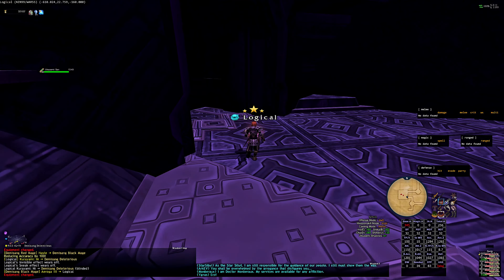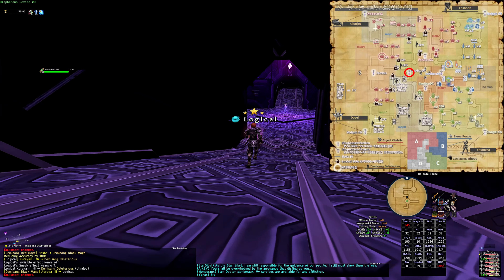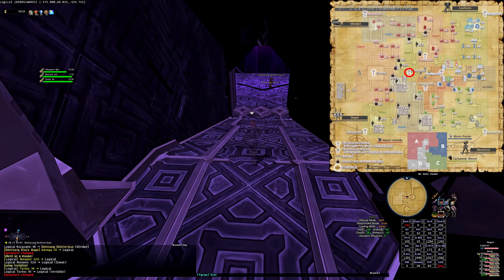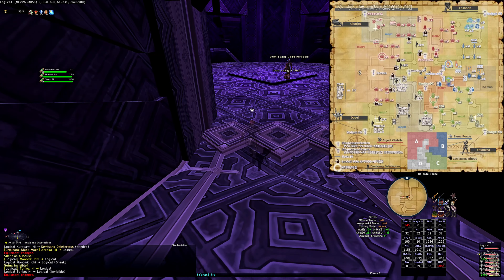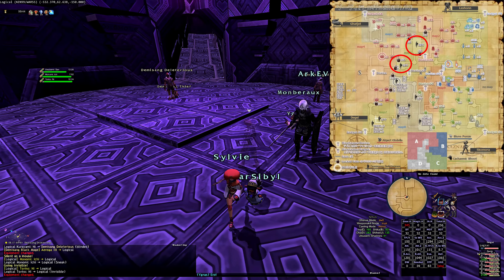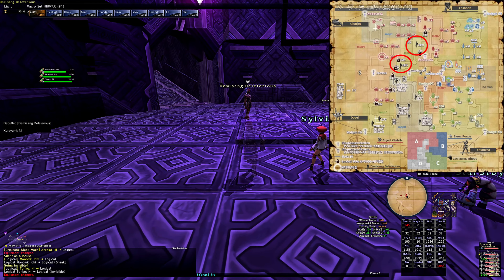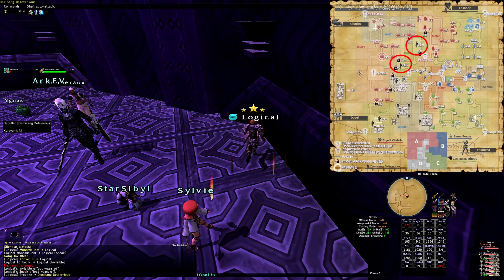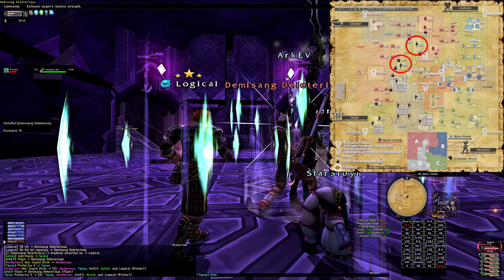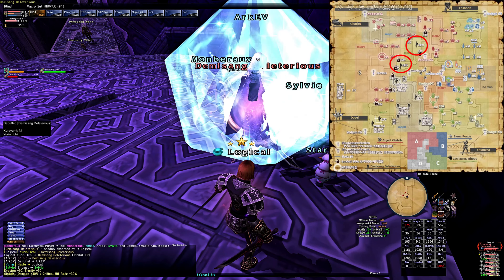In phase one we want to immediately take the Diaphanous Device to device D. Once there, quickly drop your Obsidian Wing for your first chest — D2 and 100 gallumfree. We next immediately put up Sneak and Invisible and head north to check the room with a party of Fommer in it, and the room north of it that has two parties of Fommer. You are checking these two areas for both the Abject Abdela and the Demizang Deleterious. If you find the Abdela in either area, immediately safely pull it and kill it as quickly as you can.